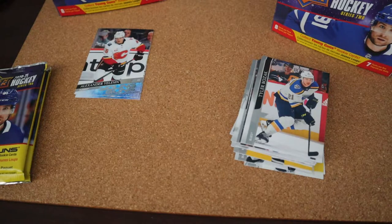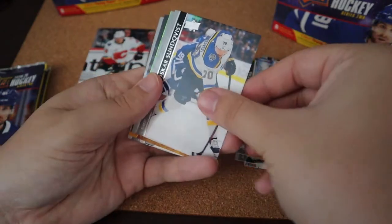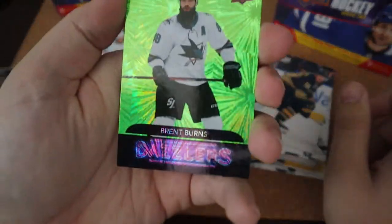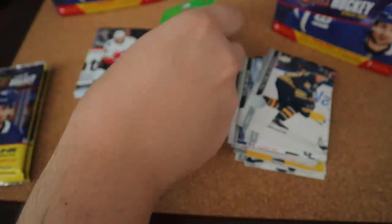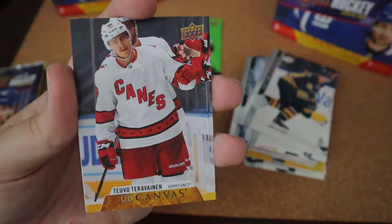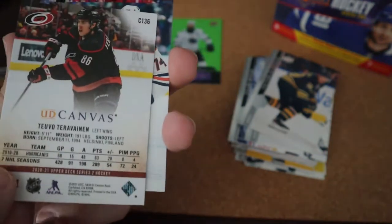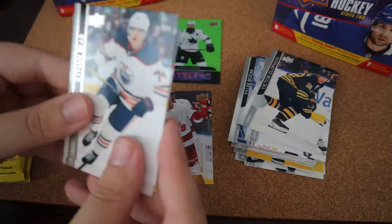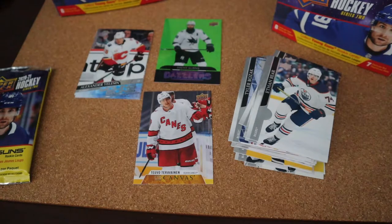We have three packs left. Oh, I see something in this one — we have a Brent Burns Green Dazzler, that's pretty cool. I do collect Brent Burns; I don't have many of his cards but that one is really cool. We also have a canvas card — that is really cool, I like canvas cards. I like this alternate jersey, that looks sick. The rest are all base, so we got two inserts in that pack, which makes up for the all-base pack.